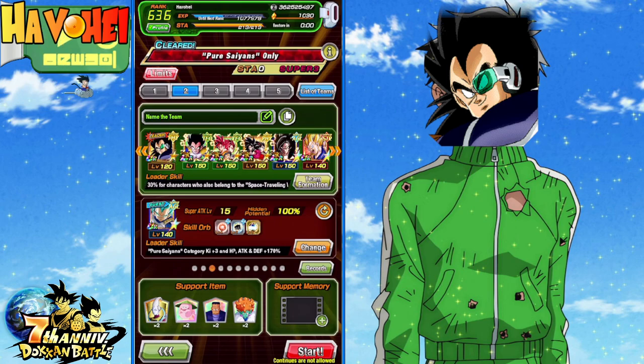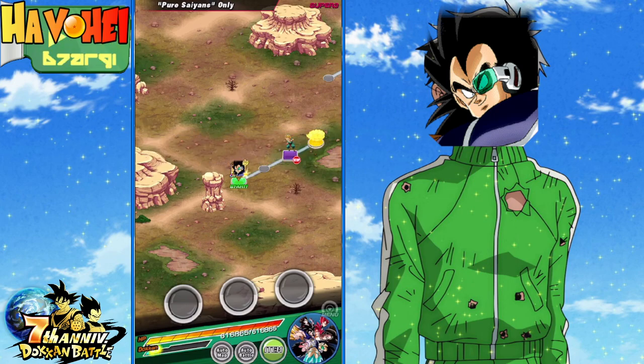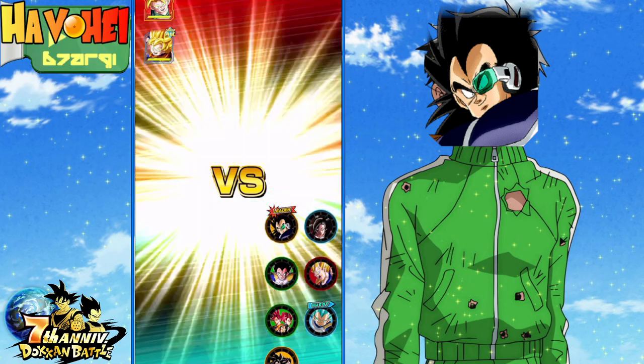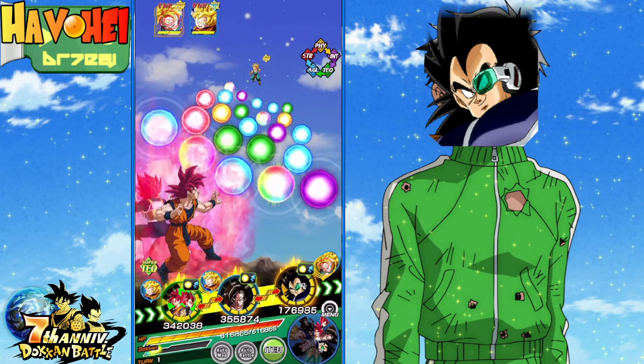Of course, we've got to bring someone else as a leader. Because if you had Raditz as another rotation — like two of these on the same team — you're dead. So this is what we're going to run: Extreme Super Battle Road, Pure Saiyans. And the nice thing about this, you can run all the 7th anniversary units. They are all good here.